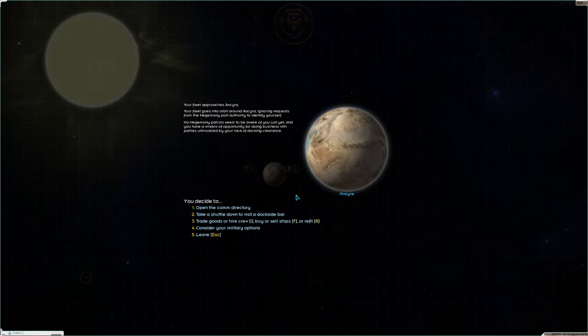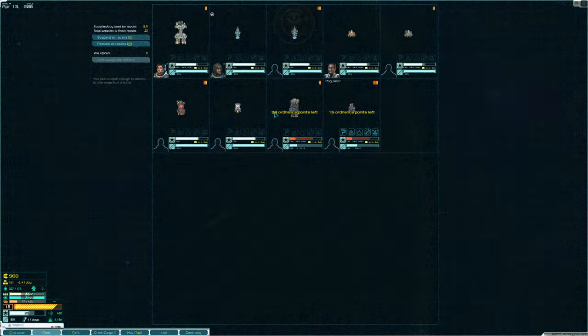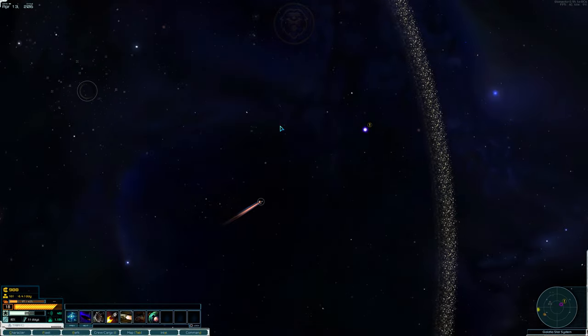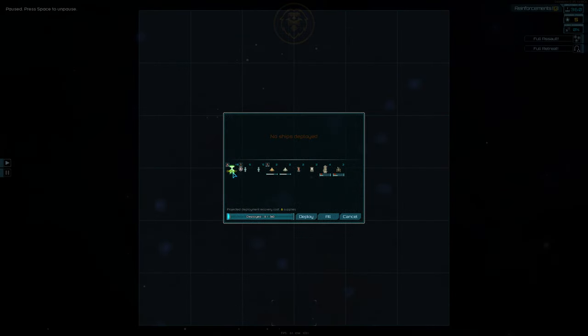Now let's go finish off that second pirate fleet. Something we forgot to do is refit our newly acquired ships — that was silly of us, but no matter. Our other combat vessels should be able to handle this pirate fleet; they only have three ships. The enemy fleet does have an Enforcer Destroyer, which is the main ship we'll want to watch out for, as it rivals our Hammerhead in firepower.